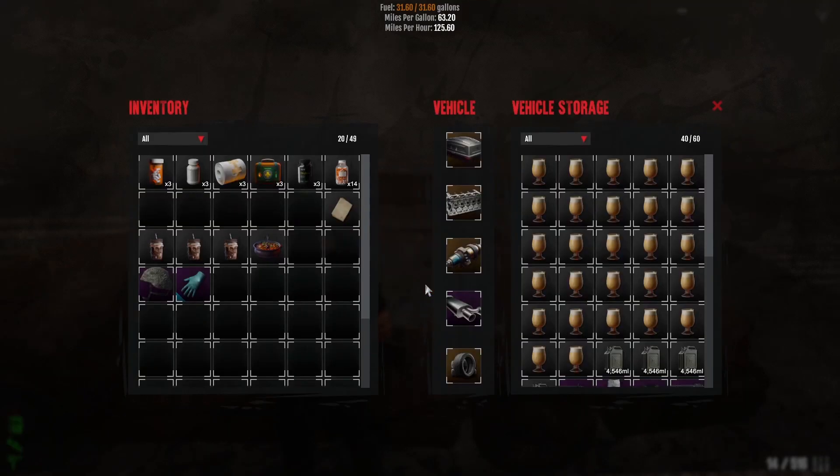Start by going to Manage, and then under the Vehicle section you have the different vehicle parts, which are the roof box, the cylinder heads, fuel injector, exhaust, and the tires. Up here you can see your fuel in terms of gallons, capacity, miles per gallon, and then the miles per hour.